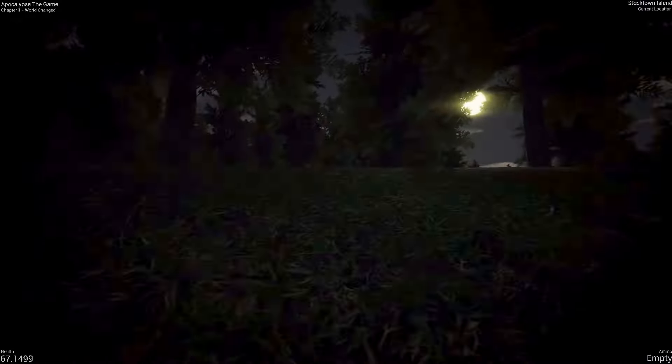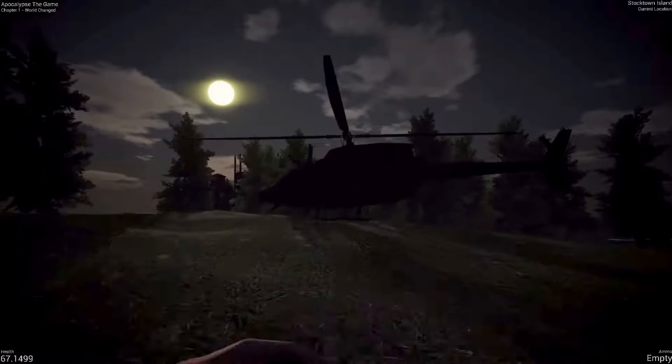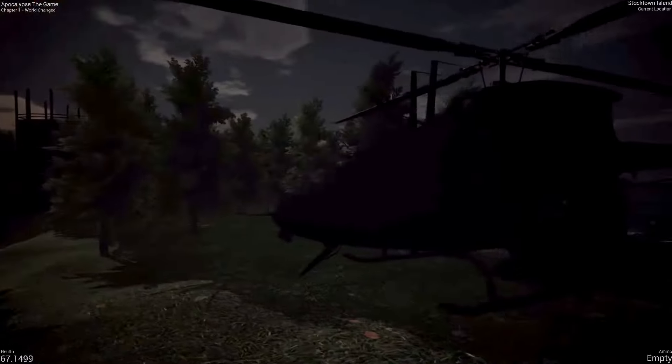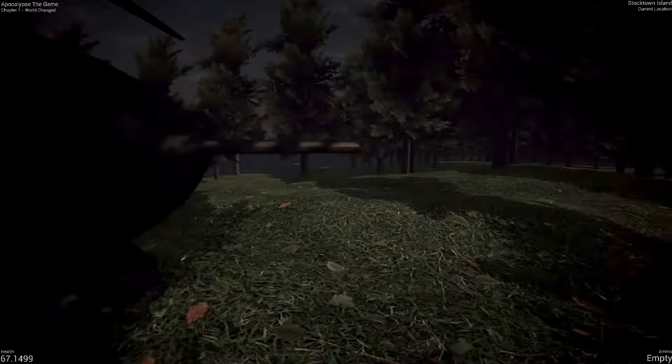I like how we can't swim — I wonder if they considered swimming as a mechanic. The jump is raising us, it just doesn't really work very well. There's the sun — why is it still so dark? I'm getting out of the water; the swimming mechanic is confusing to me. Now we're back at 67.1499 health. That extra decimal — that's what's going to help us. Can I get in the helicopter? Nope, can't get in the helicopter.